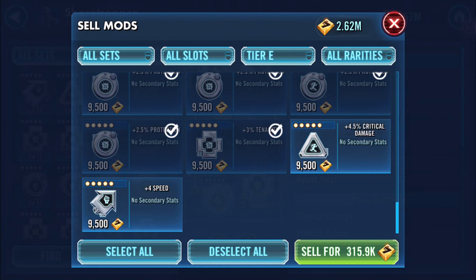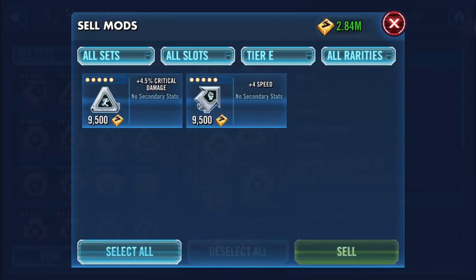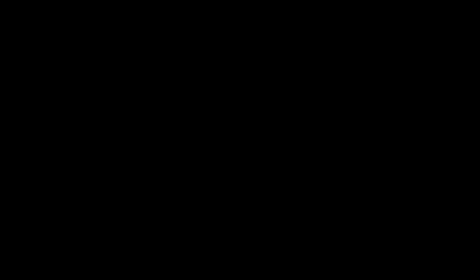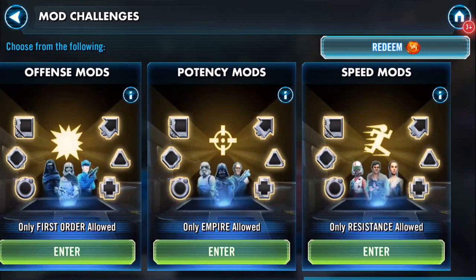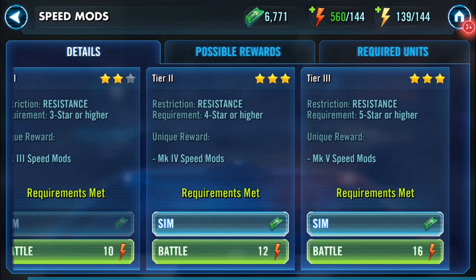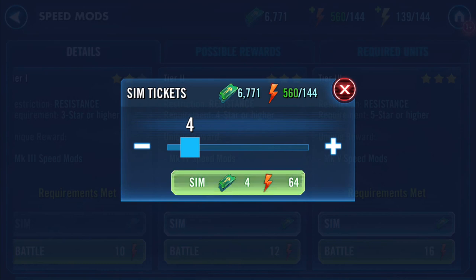So that is everything selected except for a crit damage and a speed — three hundred and fifteen thousand, ninety-three fifty, forty-one mods. So let's go back to mod farming. I have some spare slots now because apparently I exceeded the mod storage cap — I didn't even know what the number was.